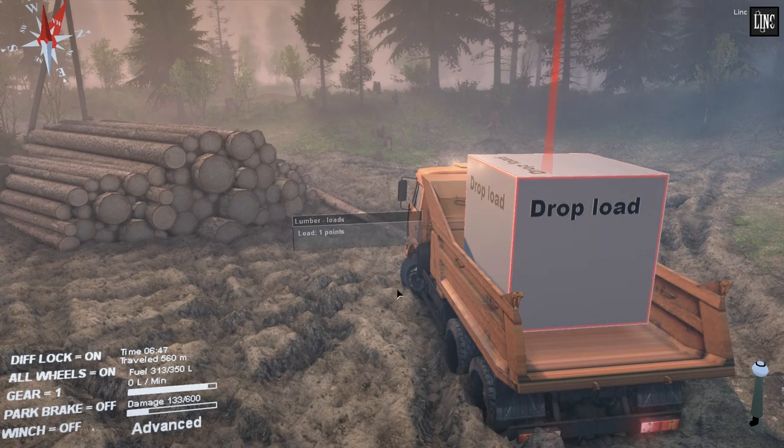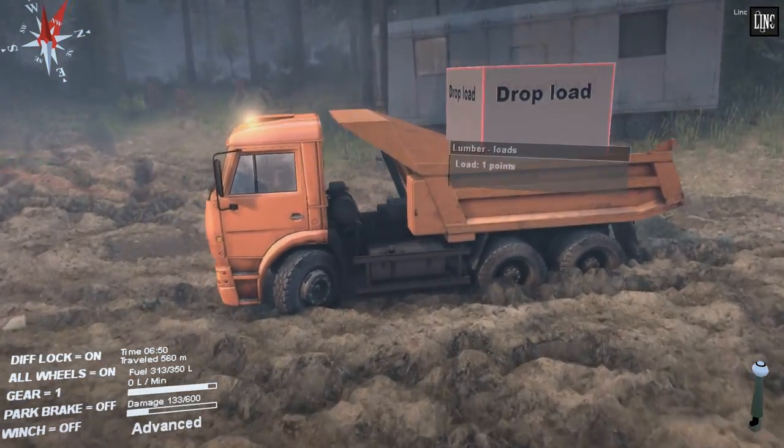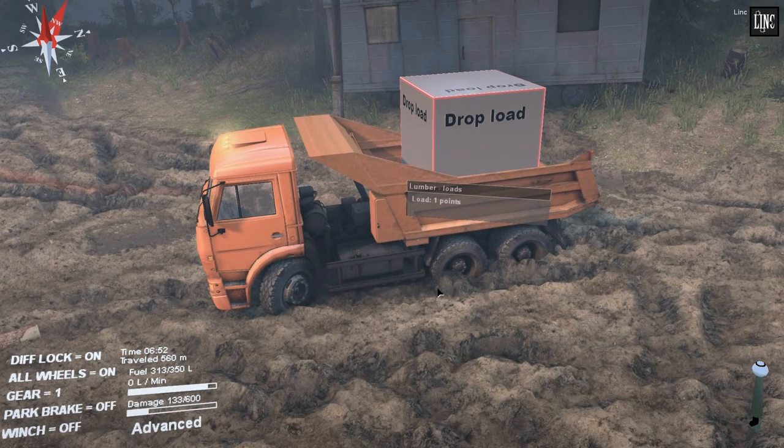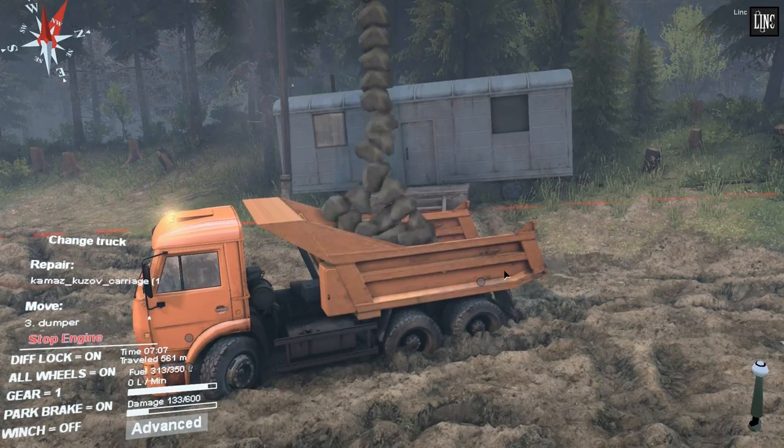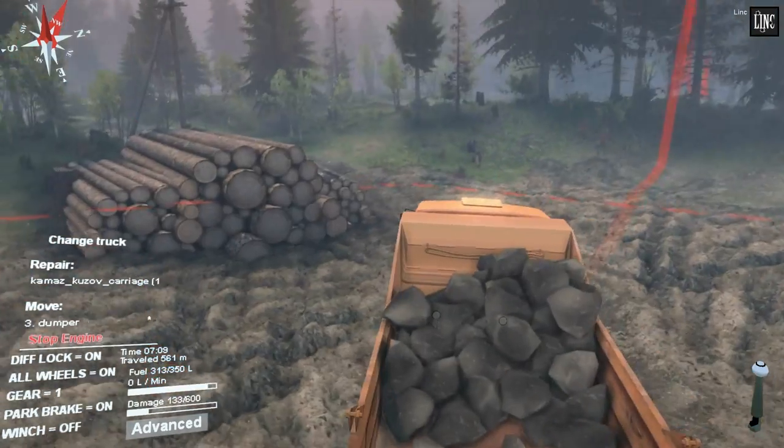I'm using two mods for this. As you can see I have a different dumper on the back that you normally don't have, and you can actually operate this to unload your rocks. I tip the dumper to the back. And another mod is, as you can see I have a box on the back, and if I go here and do 'drop load' then they change to actual rocks. And now I have a truck full of rocks.